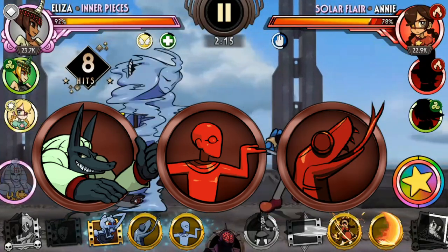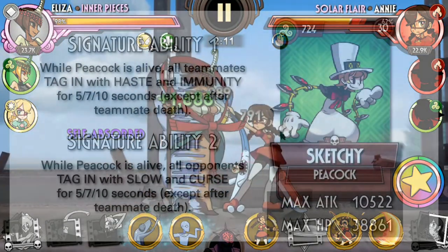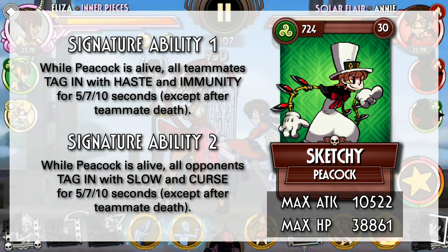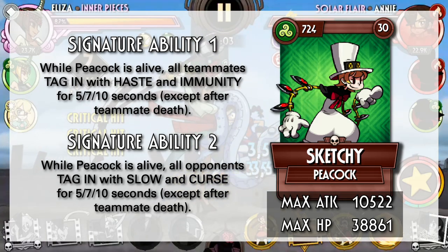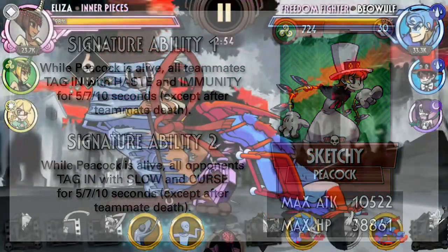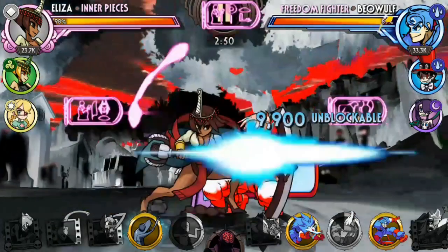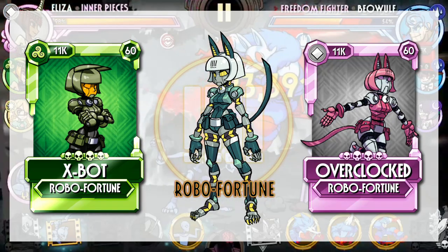And this synergy comes from two particular pieces. The first is Sketchy. Sketchy as an air element will give Inner Pieces regen whenever she uses a blockbuster, while also providing haste and immunity whenever she tags in. This ensures that Inner Pieces will stay healthy, can use blockbusters fast, and won't get crippled by debuffs easily. The second piece of this puzzle, and arguably the most important piece, is Robo Fortune — in particular, X-Spot and Overclock.